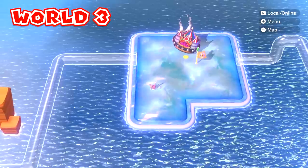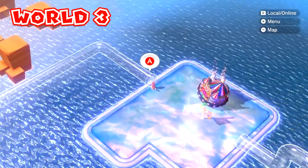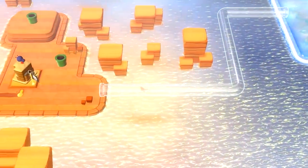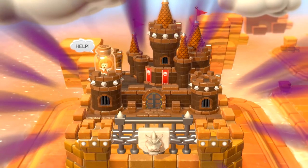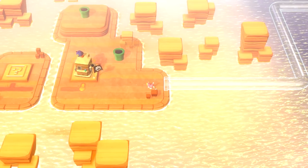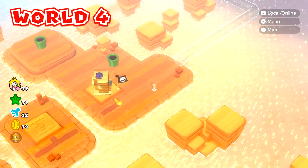Welcome back to Super Mario 3D World. Today we're moving on to World 4 after completing World 3 with Peach. I'm a little curious to see what it's gonna be because it looks like little parts of the desert world we've already been to. But here we are in World 4 - it's more of a mesa kind of area than a desert.